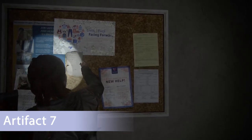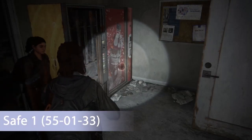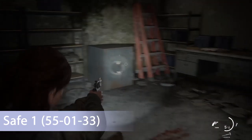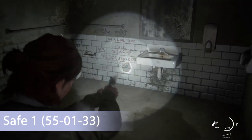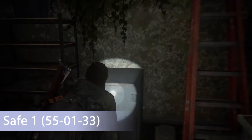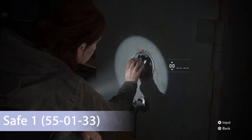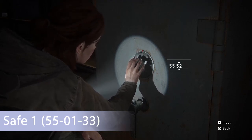This artifact also doubles as the safe combination clue — the safe is located in the room to the left. The combination is 55-01-33, which you get from the writing on the bathroom wall. Once you plug in that combination you'll have all the collectibles for Capitol Hill, and we can move on to the next subchapter: Channel 13.